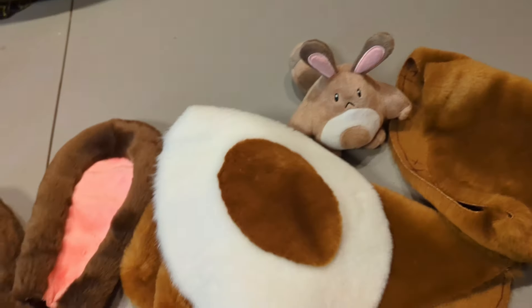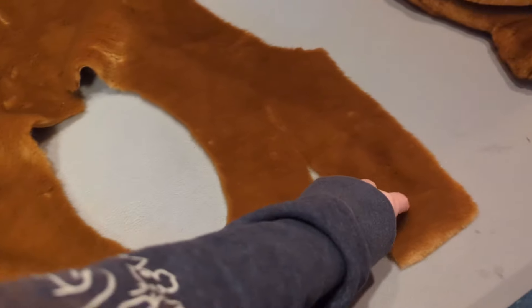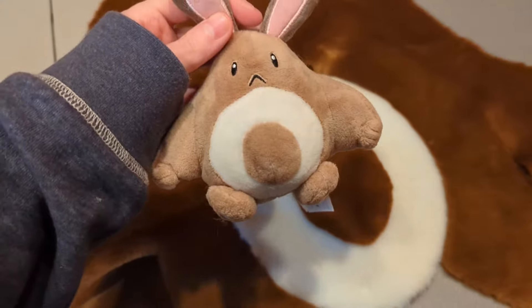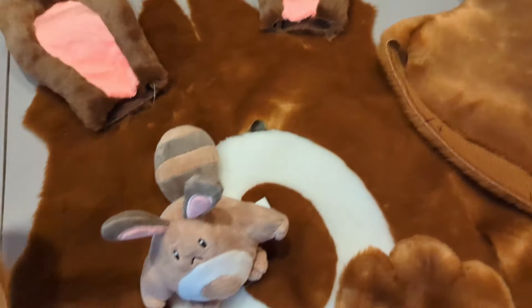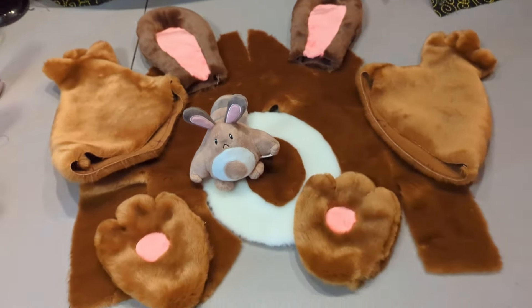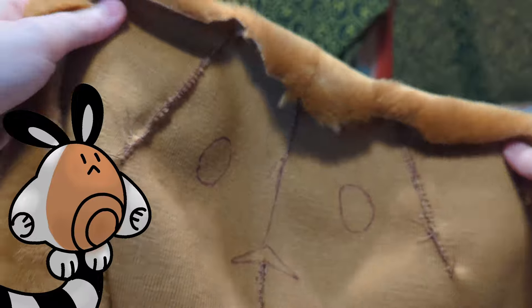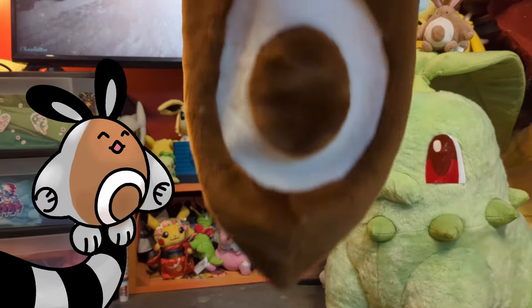Anyway, Sentret was so much easier to make than Chikorita was. Acorn took me about three to four days to put together. I thankfully had extra fur already — some white for the tummy ring, dark brown for the ears and parts of the tail, and pink minky for the paw pads and the inner ears. I just didn't have the main body color, so I opened up my swatch book and found a pretty good fit.